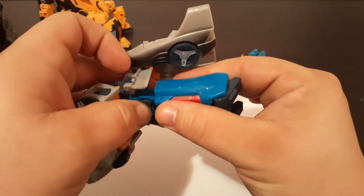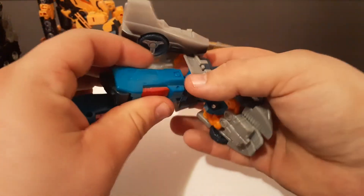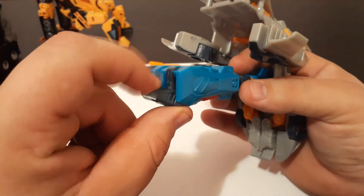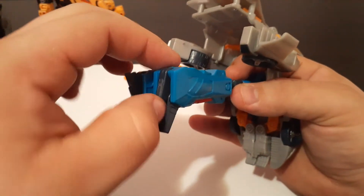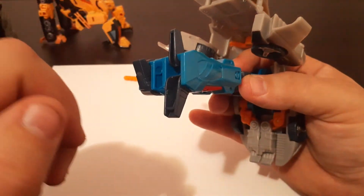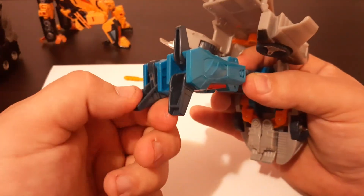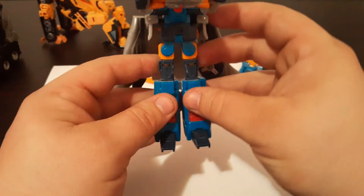The next thing you'll do is grab right here and pull that out, and pull this out right here. Then these panels right here — if you press down and fold them all the way forward, it will actually make another pin partially pop out of his foot just like that. And that will actually become his heel and his toe. So go ahead and flip this down and flip that out, and there we have Blur's feet.